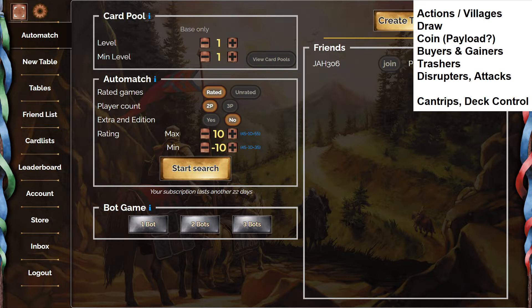Secondarily I have cantrips and deck control — they're not really what I look for primarily when examining a kingdom, but they're good to be aware of. A cantrip gives you plus one action and plus one draw, so they basically have no cost to playing. I like them because sometimes you have money and don't want to spend it on terminal cards. They can be bad in specific situations like vassal builds where you don't want extra bloat, but overall they're pretty safe cards to add.